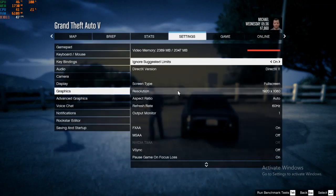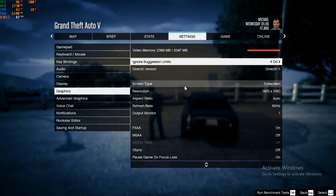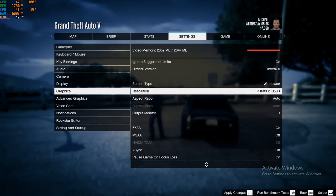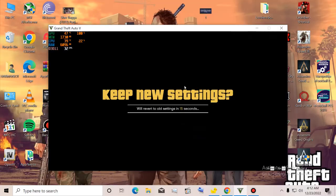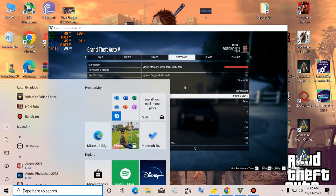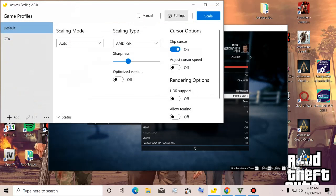After coming here, I have to change the resolution to 720p and change from full screen to windowed mode. Change the settings like this, then come to the Lossless Scaling application and click on Scale.